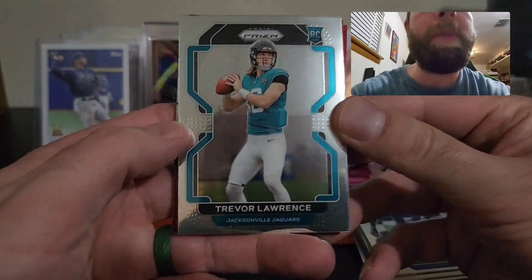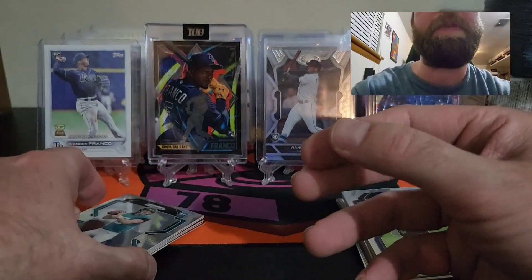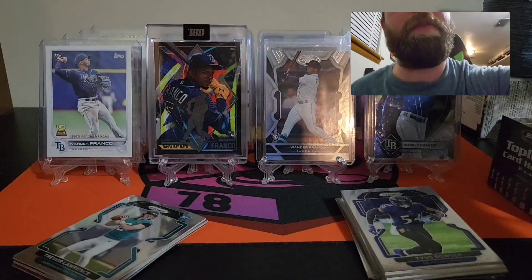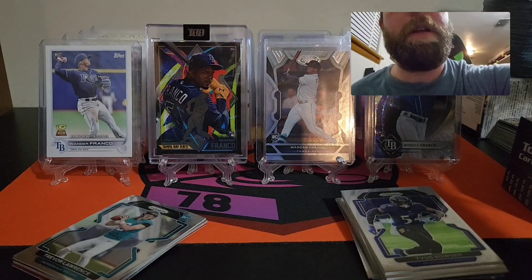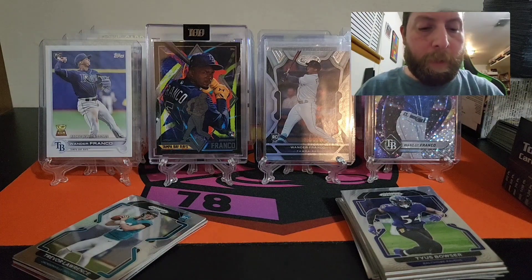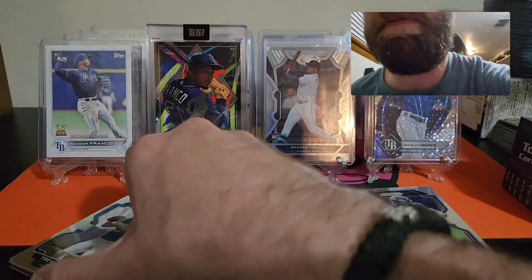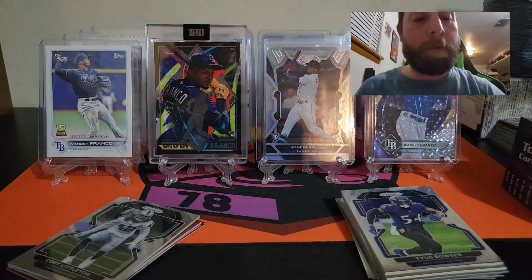Nice T-Law base rookie — very sweet. Let me get that sleeved up. We are definitely on the board already. We got a T-Law base rookie. Hopefully we can get him in a parallel — preferably a cracked ice. I'd even be happy with a green parallel T-Law.